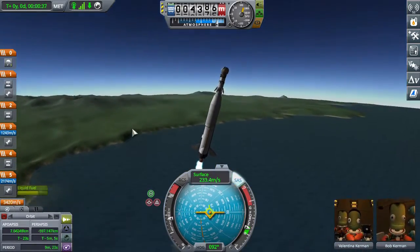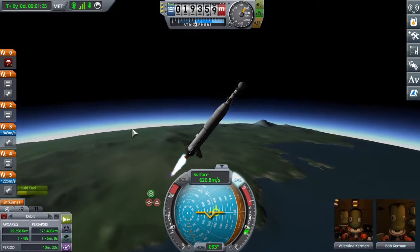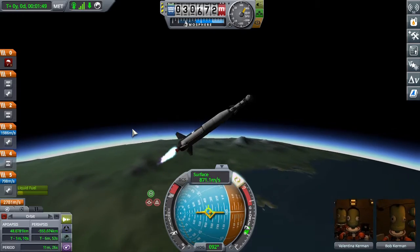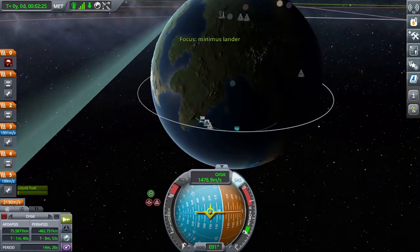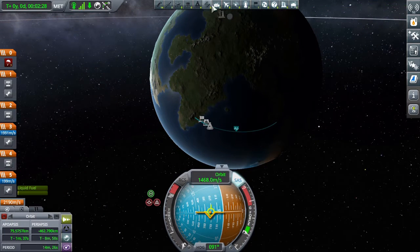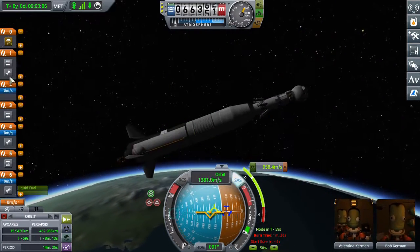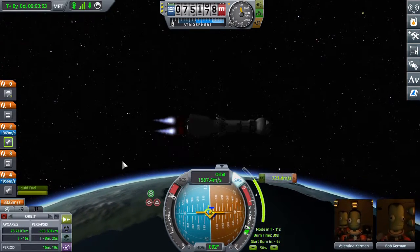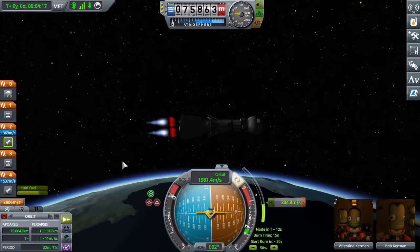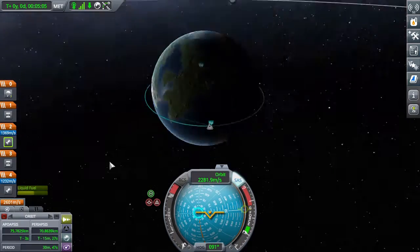And now this is the craft designed to go to Minimus, because I haven't gone to Minimus yet in this series and Minimus has science that I can use. The first stage of this rocket is a twin-boar liquid-fueled engine — I don't know what the actual alphanumeric name is. My goal was to have the rocket under 40,000 funds, and it cost 39,000, so yeah. I probably could have made it a little cheaper — the upper stage has a little bit too much fuel.